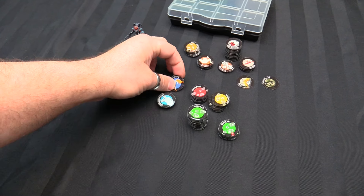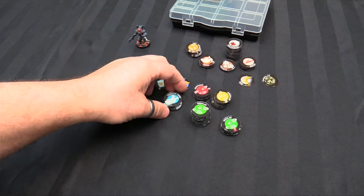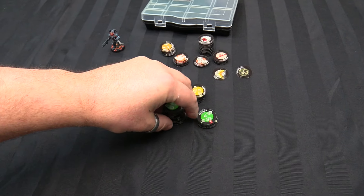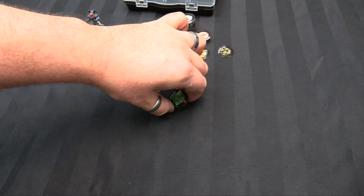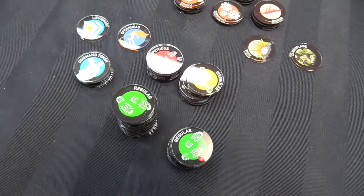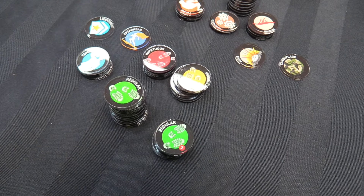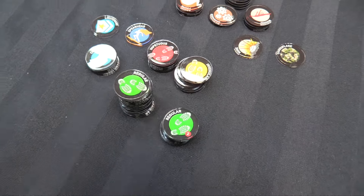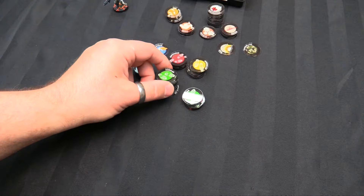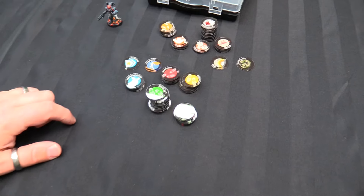You get a lieutenant token, a spearhead token for Coordinated Orders, and a command token times 4 — obviously, because you don't need those during the game. You get 10 regular orders in Group 1, or Group Unlabeled, and then you get 5 Group 2 regular orders — marked with a little 2. The idea is that you're probably going to play mostly with one group in the beginning, but even if you don't, you've got enough Group 2 tokens for usually a double group, and you can always split the unlabeled ones into Group 2 as well, as long as you're keeping track.